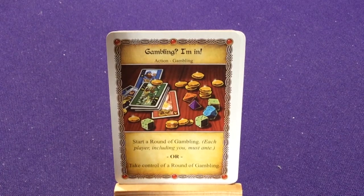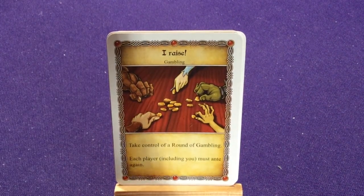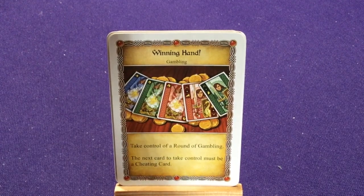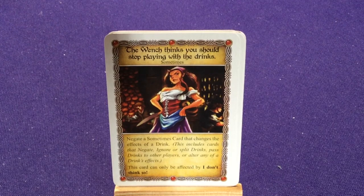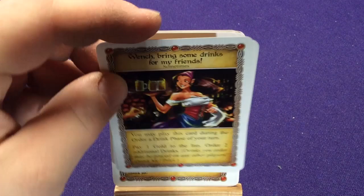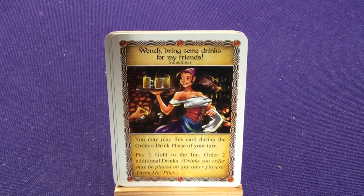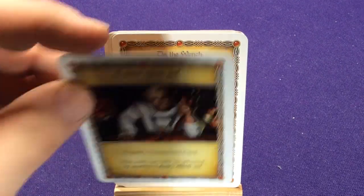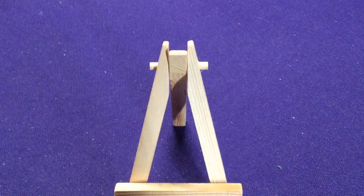Gambling I'm In: Start or take control of a round of gambling — six copies. Two copies of I Raise: Take control of a round of gambling; each player including you must ante again. Two copies of Winning Hand: Take control of a round of gambling; the next card to take control must be a cheating card. The Wench Thinks You Should Stop Playing With the Drinks: Negate a sometimes card that changes the effects of a drink — includes negate, ignore, split drinks, pass drinks, or alter any drink effects. Two copies of Wench — Bring Some Drinks for My Friends. And I Don't Think So: Negate a sometimes card.